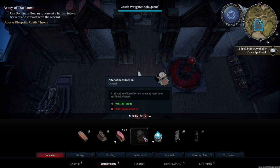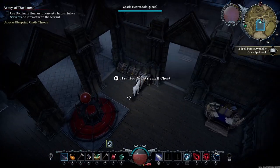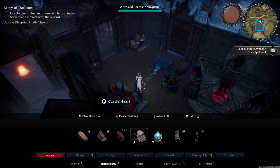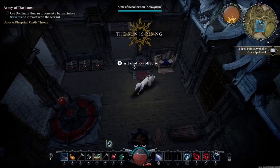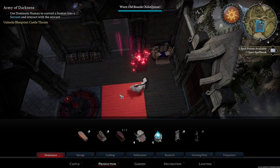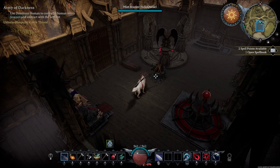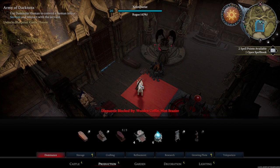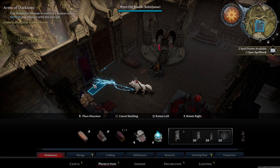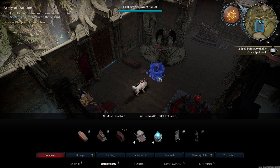You can also put down your altar of recollection — a good place is right next to the research table. I don't need this mist brazier unless I'm building stuff outside. The mirror is an optional item you can build if you want to change your appearance. The last thing to keep in mind is the mist brazier: we're going to head out toward the back of the castle to place some growing plots.